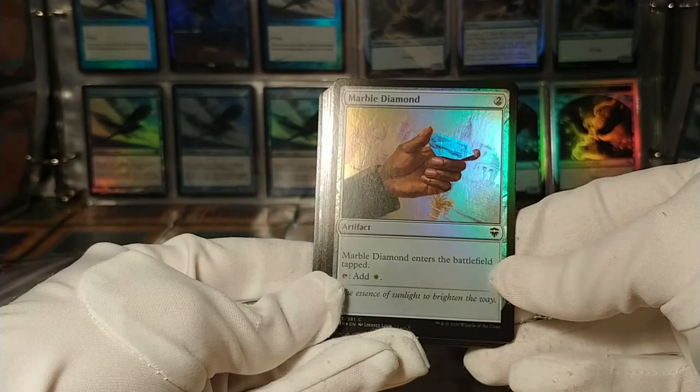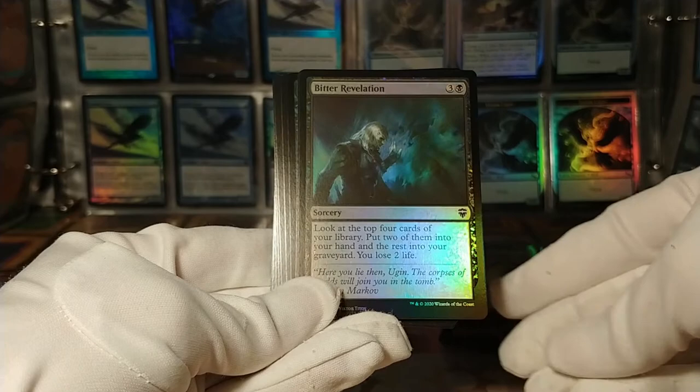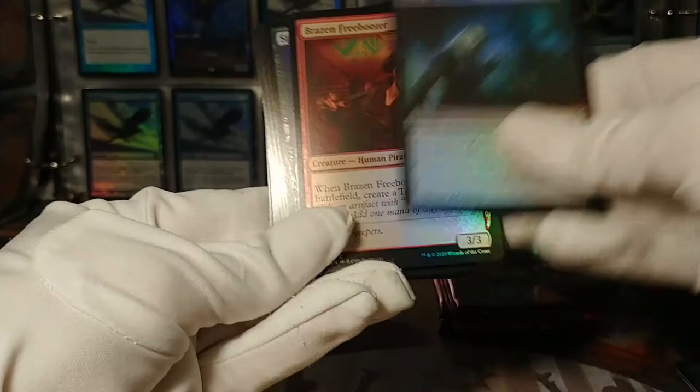Prosperous Pirates — make treasure tokens. Bitter Revelations: two of them into your hand, the rest into your graveyard, you lose two life — four mana, not bad for that effect I guess. Brazen Freebooter — make more treasure. A lot of pirates make treasure, it would seem — who would have thought? Spark Harvest.